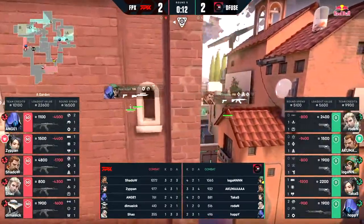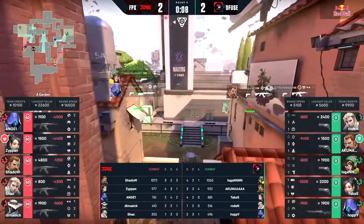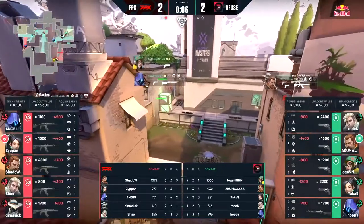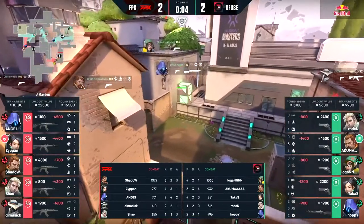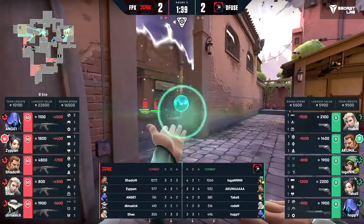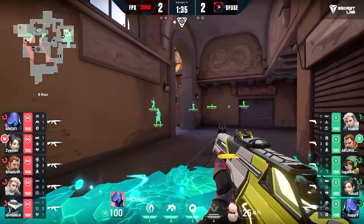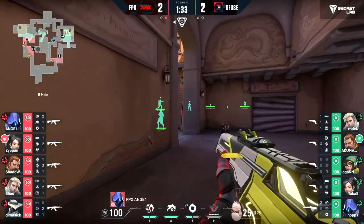The manner in which they're taking control in these rounds is truly scary. There's going to have to be some sort of response into middle — that's now multiple times where FPX have just gone for a straight run down mid, taken that control for free, walled off the cross, and made their wraparound. Logan was so far behind — partly because he thought there had to be someone on the rotation, but also just the sheer speed at which FPX made that take.